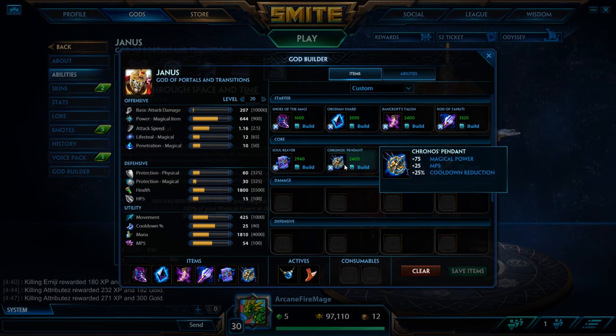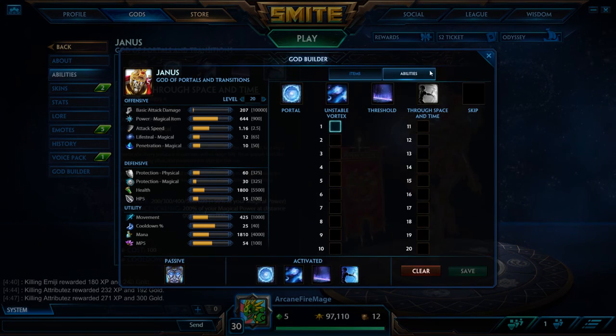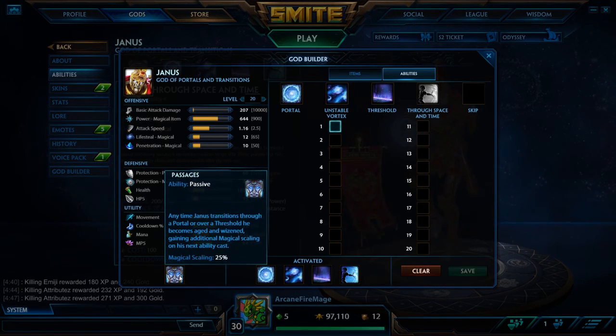Kronos' Pendant cooldown reduction is a tough one — I've gotten it once. This is a pretty expensive build, but there's a reason for that. Janus more than likely isn't going to get a whole ton of kills — just the nature of the game because his abilities are single hit. You want that single hit to do as much damage as humanly possible for your best chance at kills. For abilities, I'd just leave them at the default God Builder, but let's look at his abilities real quick.